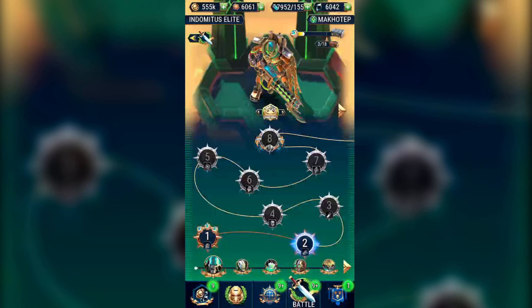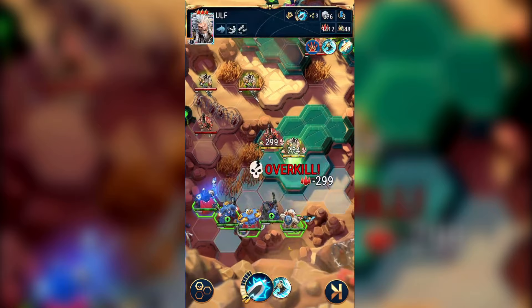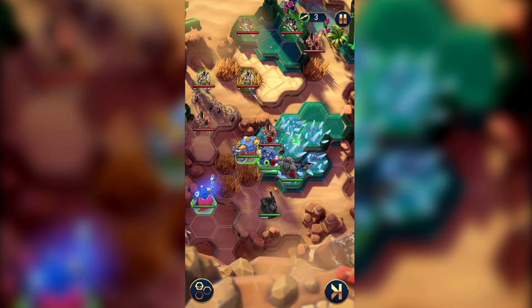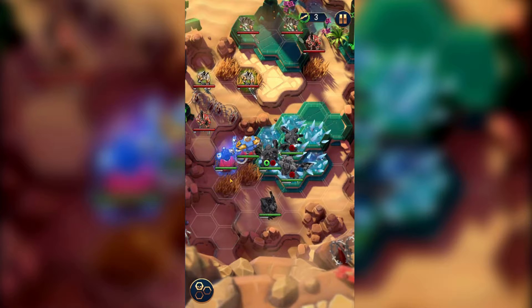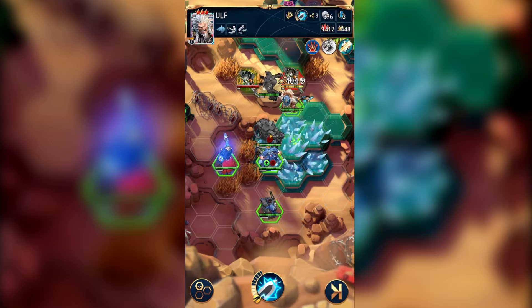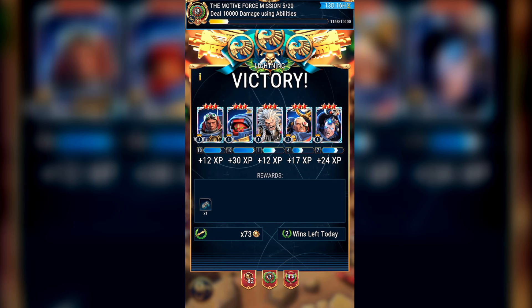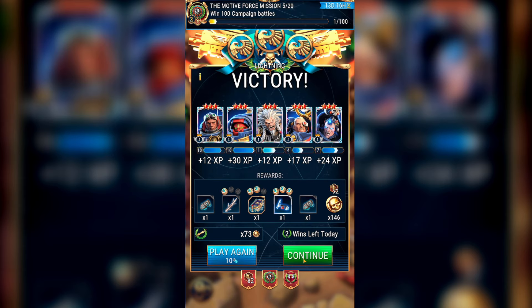Mission 5 sees us dealing 10,000 damage using abilities and then winning 100 campaign battles. I play through the campaign battles using characters whose abilities really hurt — personally I love using Kalgar, Butchard, Ulf, Thaddeus or Angrax. It's better to go for one of the later missions as enemies have more health and take more damage from your skills. I'm currently playing an elite mission to maximize damage. Once you've gathered 10,000 damage, just raid the rest of the campaign missions as cheaply as possible.